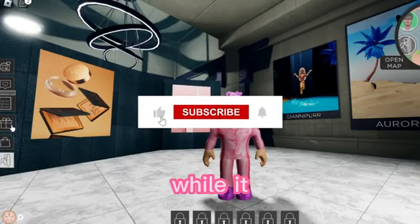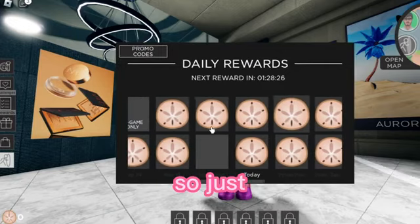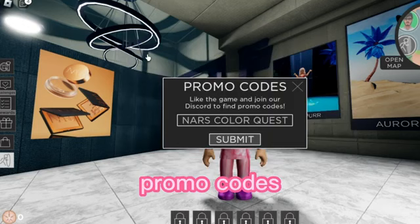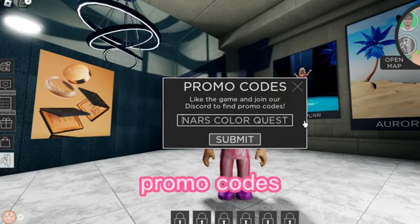Once you enter the game, wait a while for it to load. Once you finally get into the game, you'll have to click on the reward — just click on that gift icon and then you'll go to the promo codes. That's where all the daily rewards are.